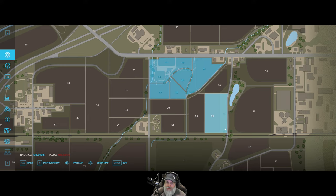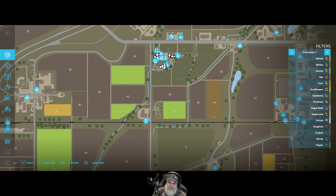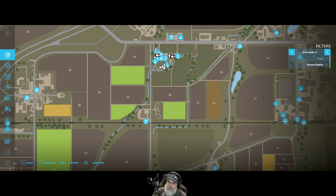Look at all the extra space that comes with field 54 - we could increase the capacity of this field by another 30 percent just with that extra land. It's a very valuable property. What we could do is buy it, convert this strip to a hay field, and just leave the barley alone until we can harvest it in July. That will set us up for a long time for our chicken feed.